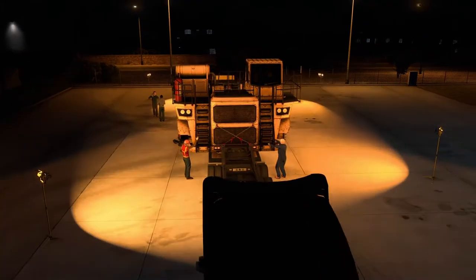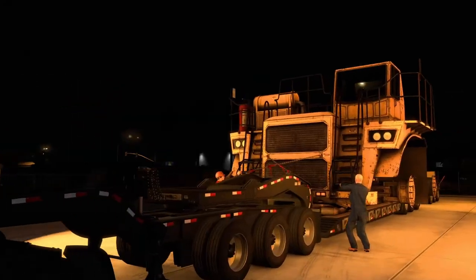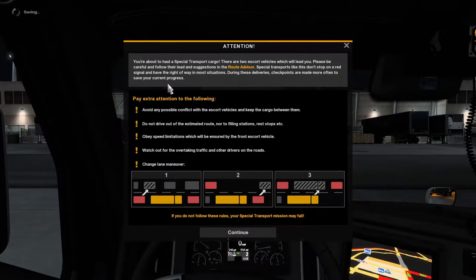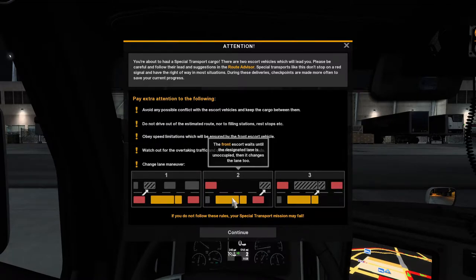It's night time too — this is going to be interesting. Hopefully that means there won't be a lot of traffic tonight. I didn't check how heavy this thing was, but let me just review the rules since it's been a while: follow the route, don't stop to rest or use gas stations, do not drive outside the estimated route. For lane changes, the rear escort car goes first, then the forward escort car changes lane, then you proceed to change your lane as well.